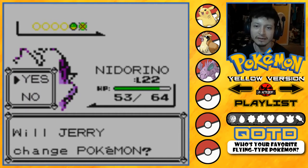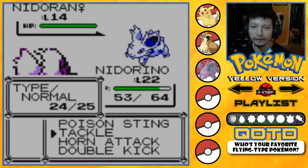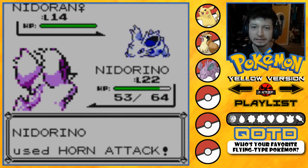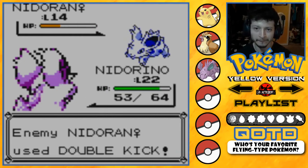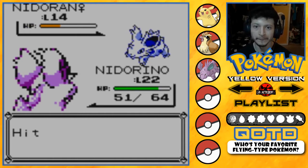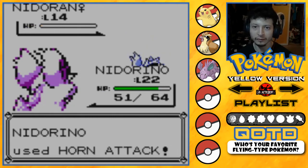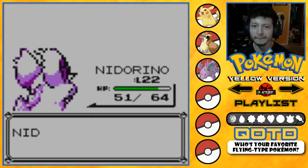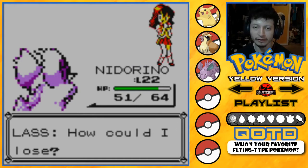So close — one more Horn Attack and that is going to be the end of Nidoran Female. Jerry defeated the second trainer! How could I lose? Third trainer here — I won't be easy. It's a Youngster with Rattatas.